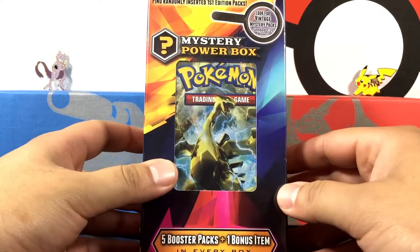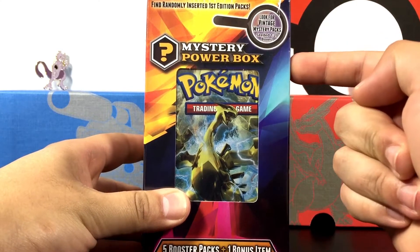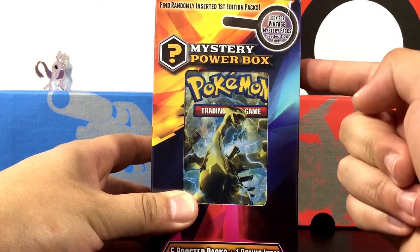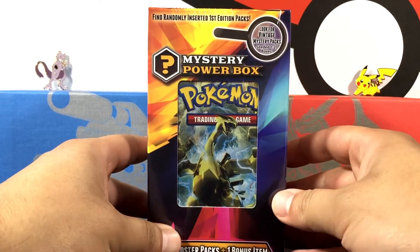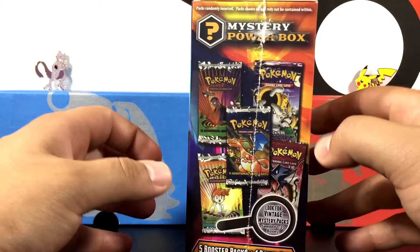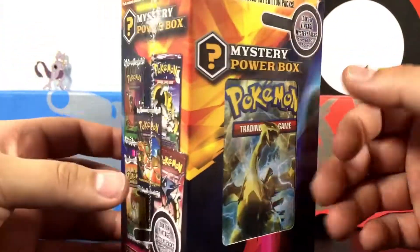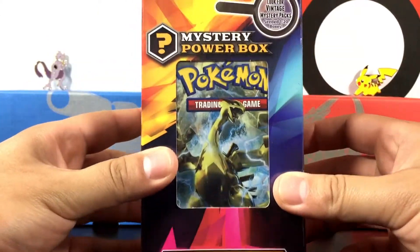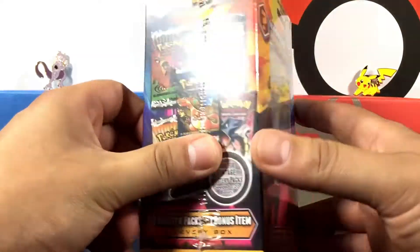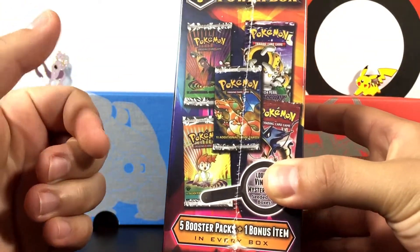What's up everyone, welcome back to BC Unleashed! We have a mystery power box - not the $35 ones, not the $50 ones - this is the $25 one, and you have a 1-in-20 chance of getting a vintage pack. Look at all those cool packs you could possibly get. I have opened up a few of these babies and haven't pulled any crazy vintage packs - not base set or first edition packs, because that would just be insane.